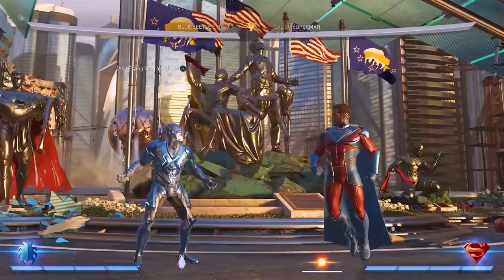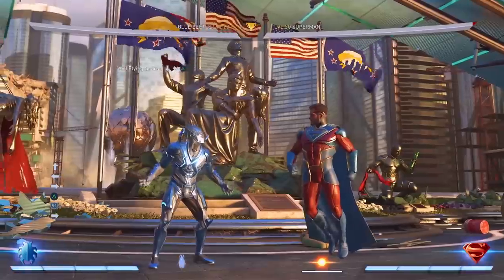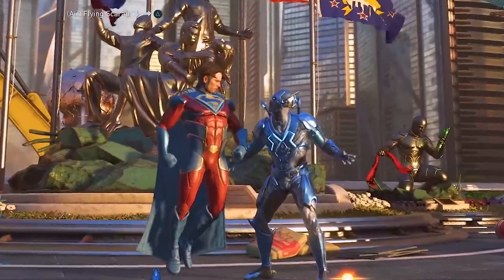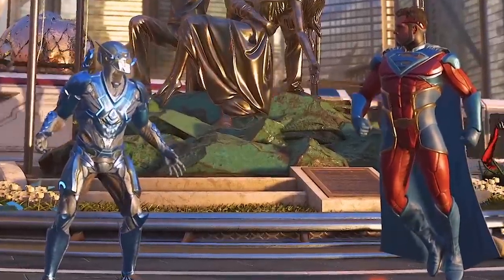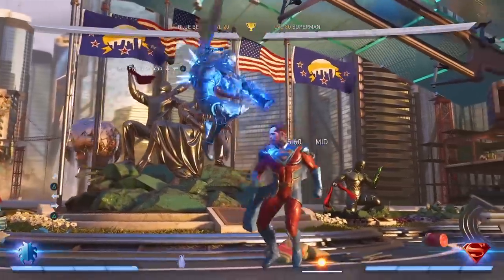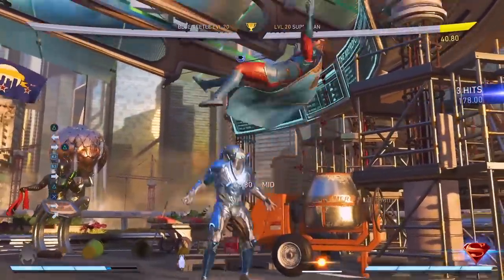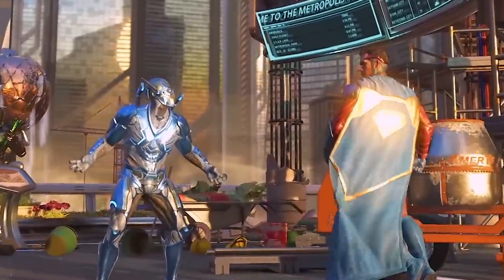That's very annoying to block. And if you had one bar of meter, you could actually do four overheads — really, really annoying for the opponent. The mix-ups didn't stop there: you could do overhead, overhead, and then a cross-up, which is really tough for the opponent to block, especially if their character doesn't have very good anti-air options. And even if you did have a good anti-air option, you still had to be careful because Blue Beetle could always just do the projectile instead, with no gap. In the corner, this became even scarier because Blue Beetle could get a full combo off that meter burn projectile, meaning anti-airs were never safe.